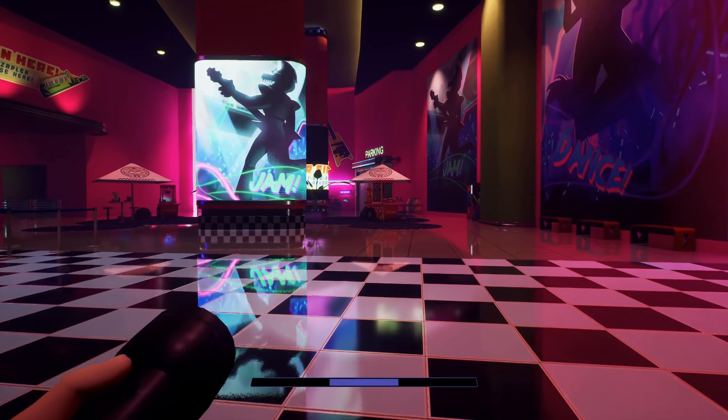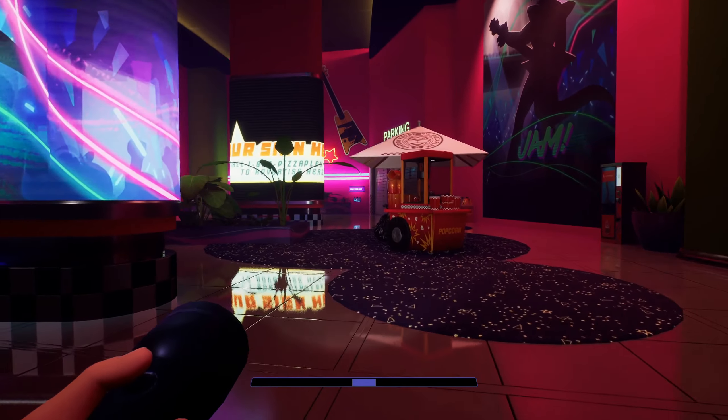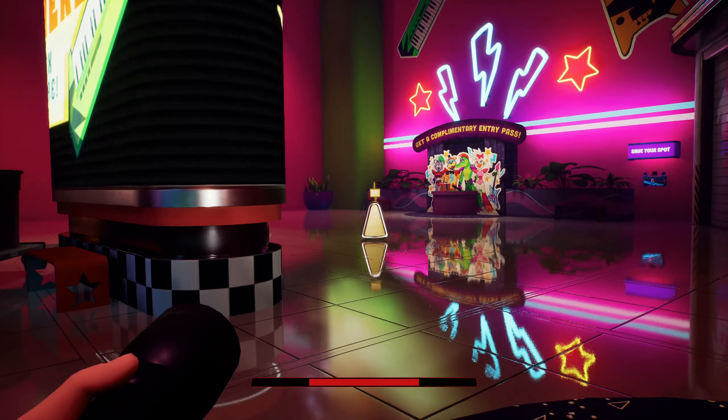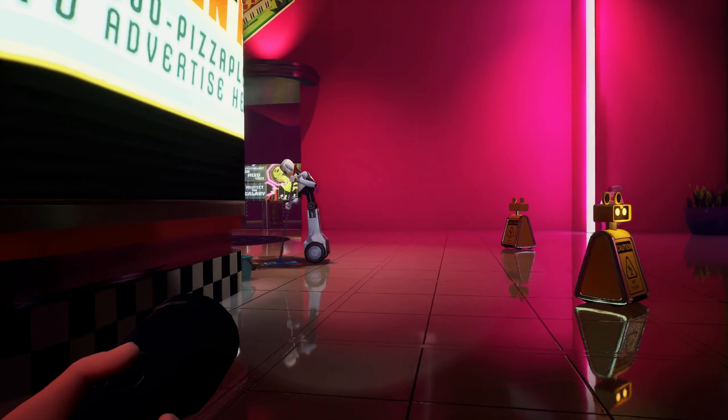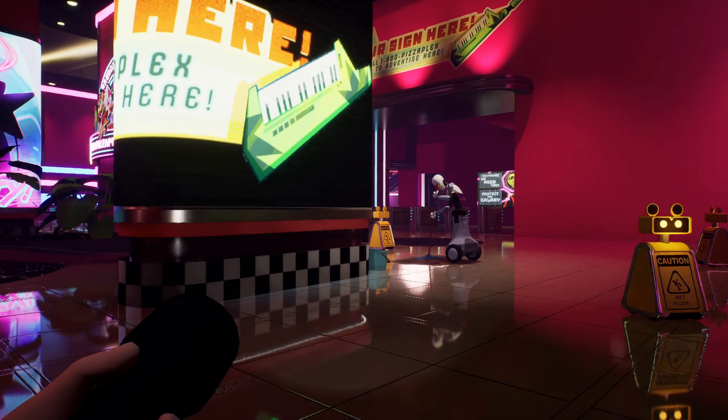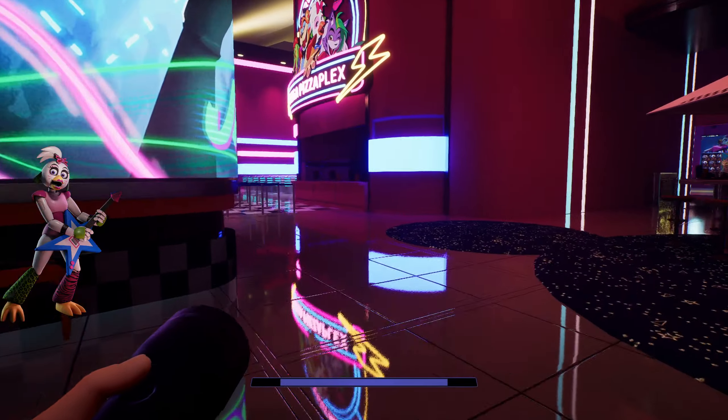The final place we are going to visit is where we obtained our free complimentary entry pass and our first save. Again, nothing has changed except some minor lighting things. Turning around we can see that the staff bot that is mopping the floors is still here, waiting to summon the chicken.